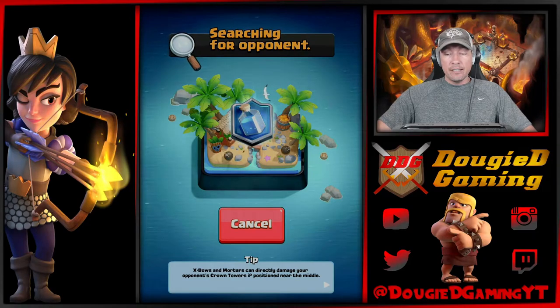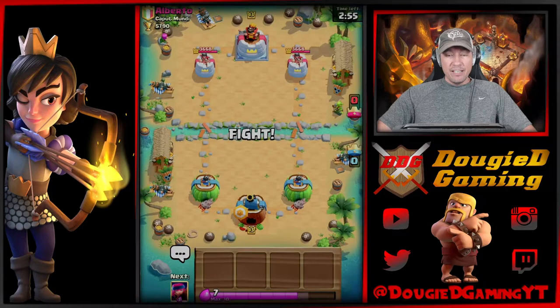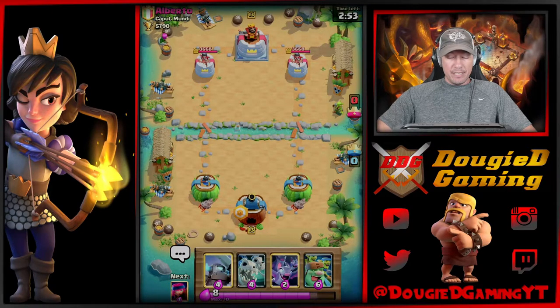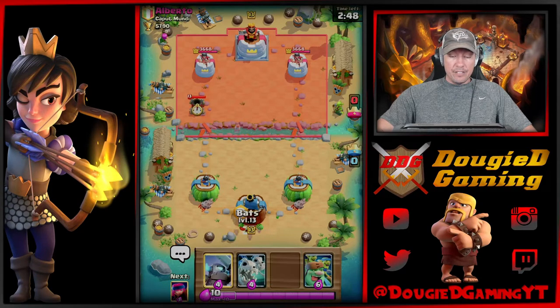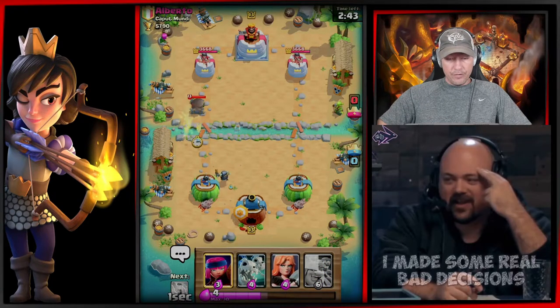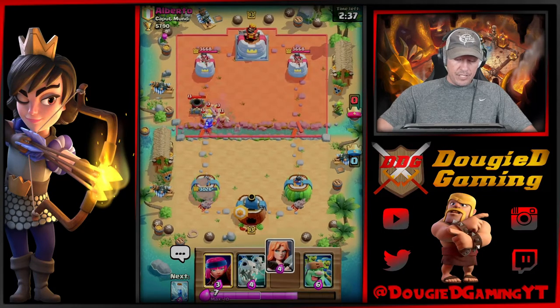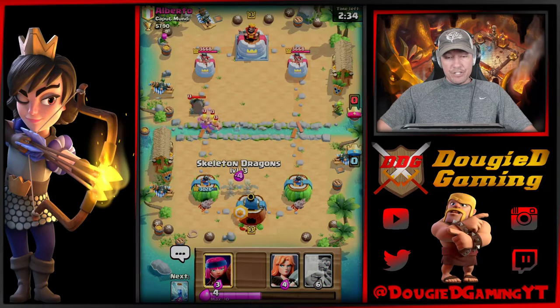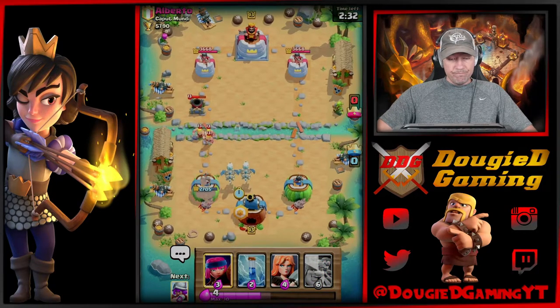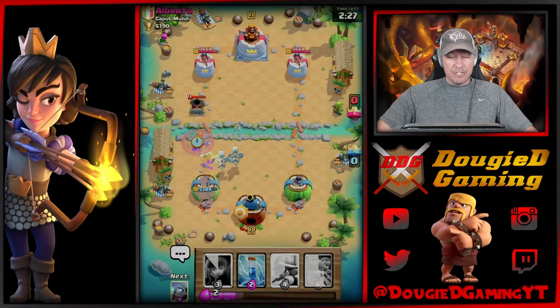Let's jump back in. I think Fireball might be a little bit better - I just didn't want to make this a real heavy deck. Starting plays... I was one tile too far back. I messed that up - he's going to be locked on and get a lot of damage. I should have run Goblin Giant, I think. He's going to get so much damage with that Mortar. We got a little bit of damage, but I definitely have to be super patient now.